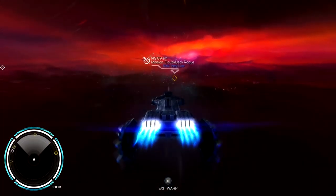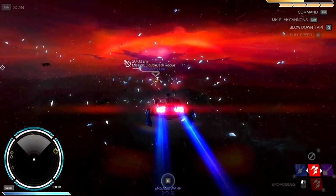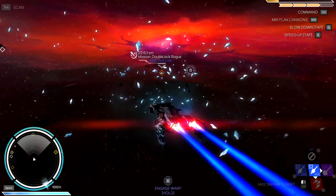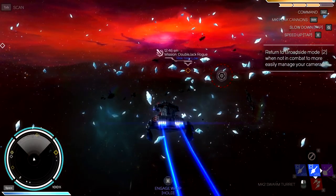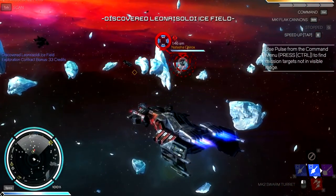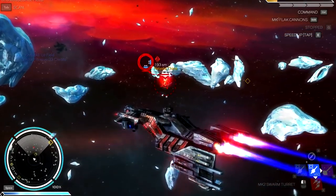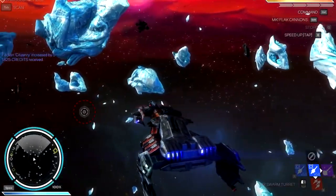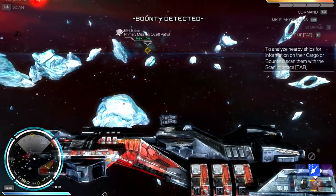I never really noticed that before — I knew the numbers to switch back and forth but I learn something new every day. Double Jack Rogue — very low risk. My missile turrets are ready. Also if there's anything to mine out here I might play around with that. Double Jack Rogue, where you at? Natasha, hello Natasha. Those missiles are gonna hurt when they hit you. Natasha — 1,825 credits received because she had a bounty on her. Let me pulse.